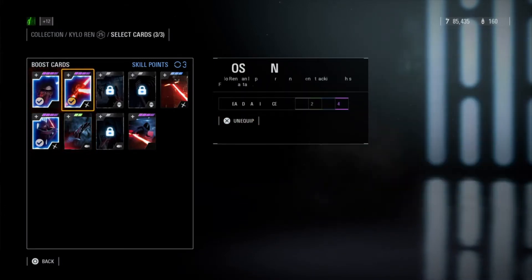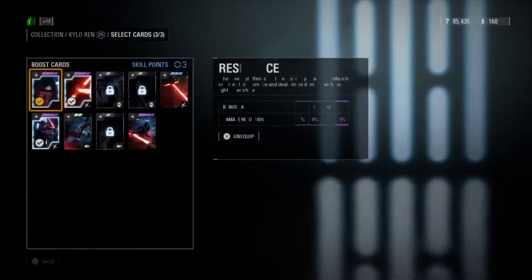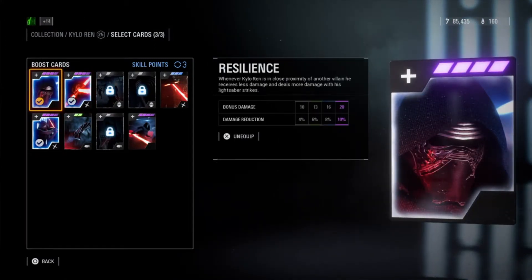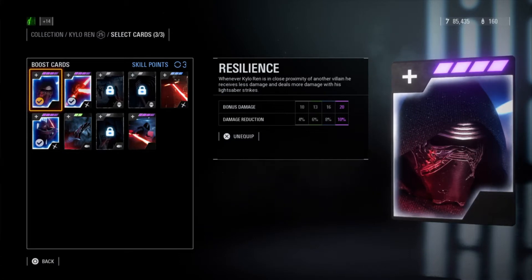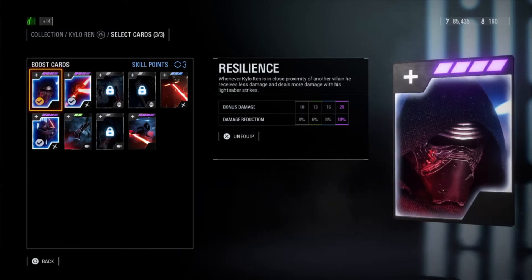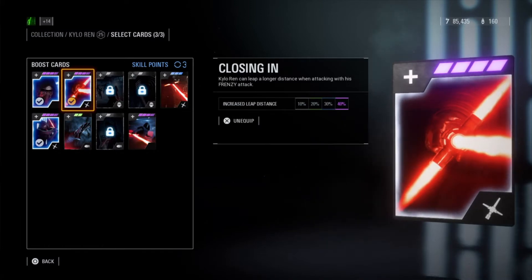Kylo Ren is an ability-based person. The star cards that will make his abilities really good: Resilience — this doesn't boost his abilities but boosts him as a character because he has pretty average stats. Whenever Kylo is close to his teammates he gets more lightsaber damage and receives less damage.